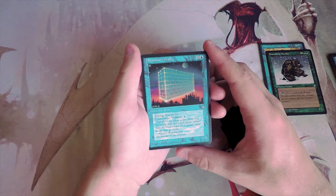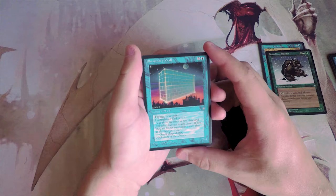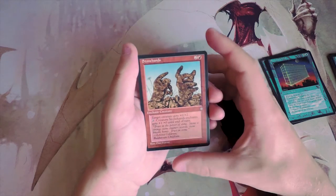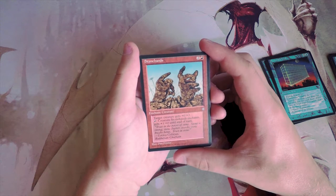Illusionary Wall is a 7/4 for four and a blue with flying, first strike, and cumulative upkeep of one blue. I actually really dig this card — it is literally a wall but it's powerful. I feel like it's not proactive enough though, so I'll keep it here for now.